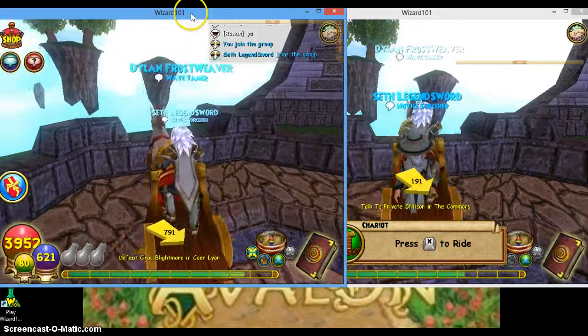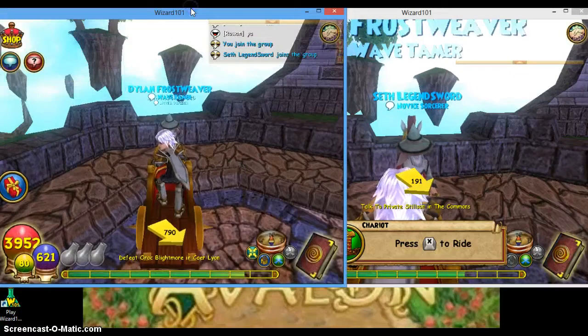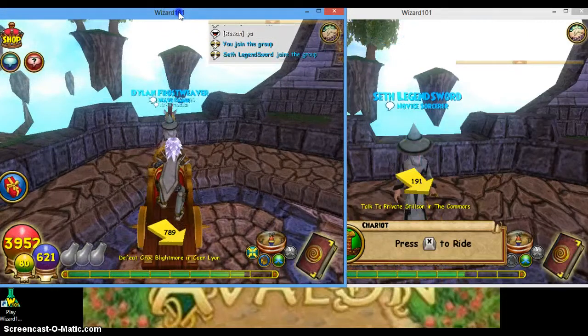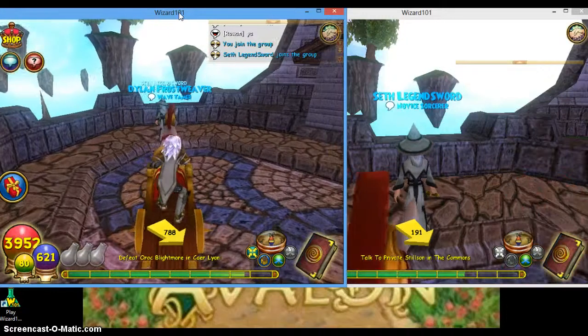I prefer going back because it makes it easier. Then, on Seth's screen, I should be doing the walk-through wall glitch — dang, I went backwards. Okay, the walk-through wall glitch. Let's just do this.